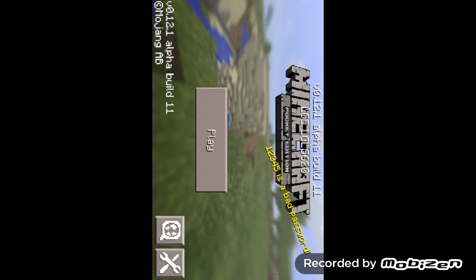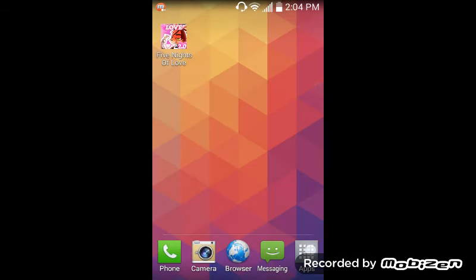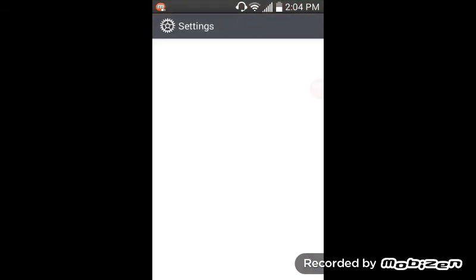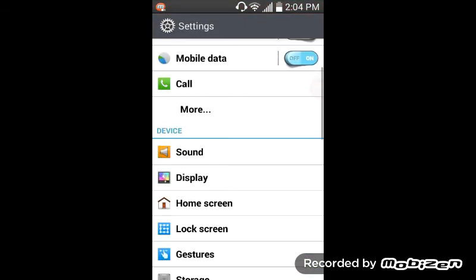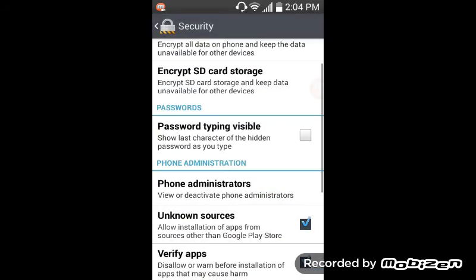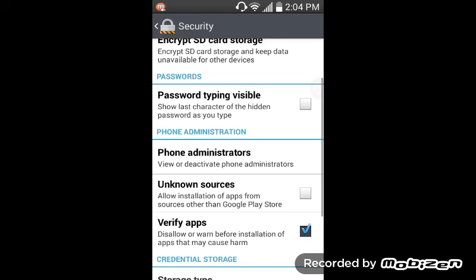First what you're gonna want to do is go to your settings. Once you go to settings you're gonna want to go to Security. Mine's already checked on, but yours might be checked off. By enabling this setting you will allow the installation of apps from other sources other than Google Play.